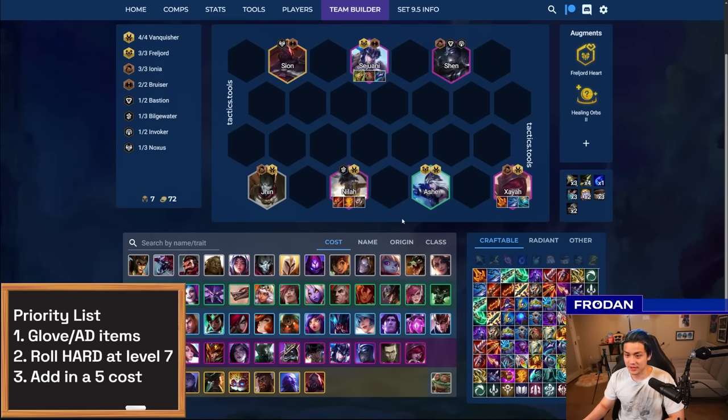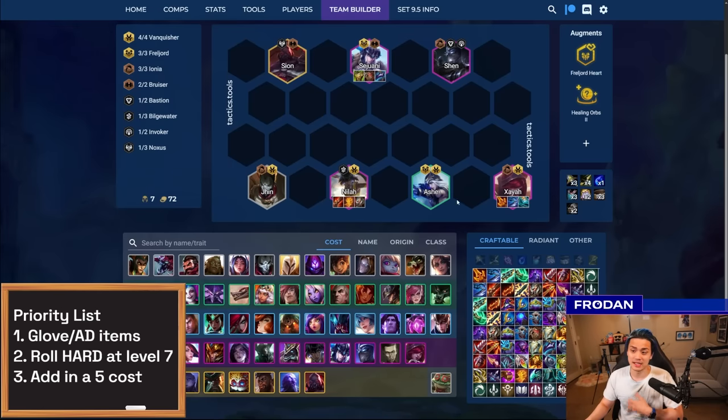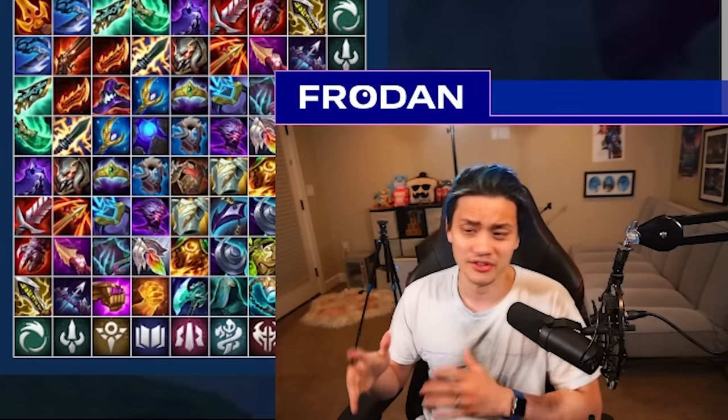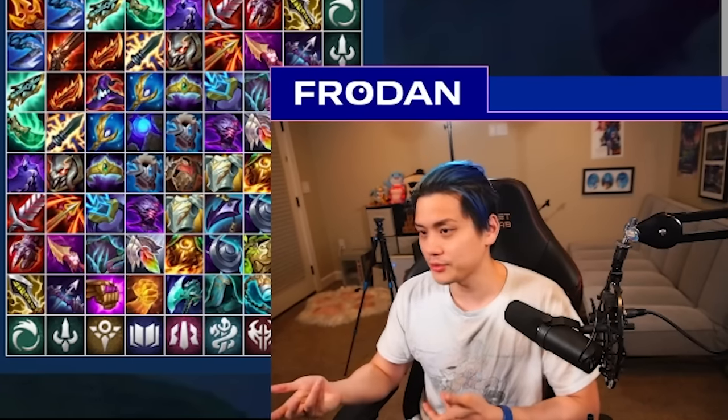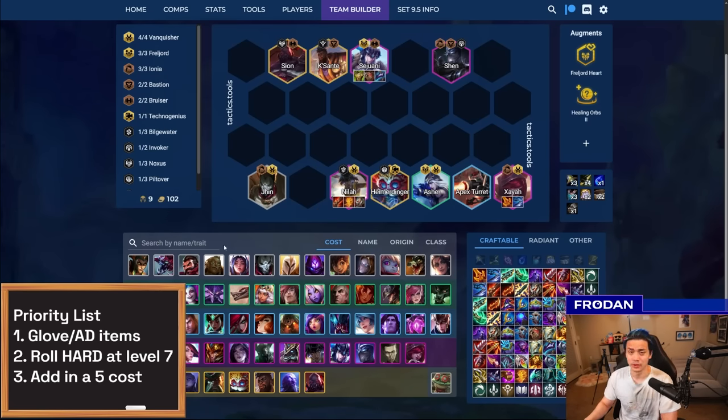There's a second variation — playing around Freljord heart and healing orbs. It really depends on your setup. If you don't have Last Whisper, you might need Freljord because it provides Sunder and Shred for 30%. If you're slamming items and getting no gloves whatsoever, just play Freljord and ride that board for a long time. At level eight, you can tech in things like Kassadin, and at nine you can go Heimer. This board can definitely win lobbies.